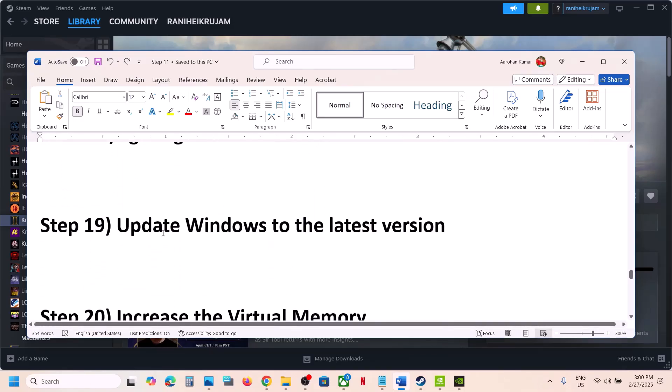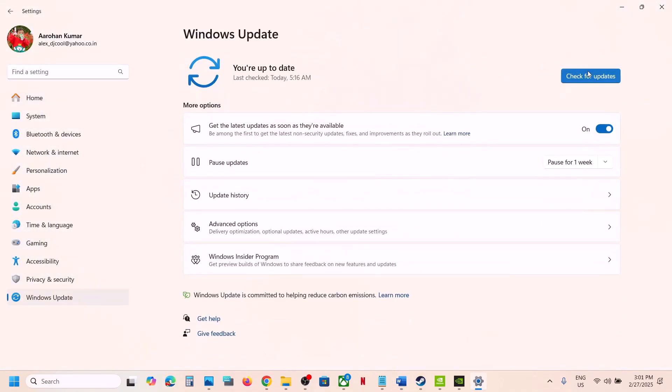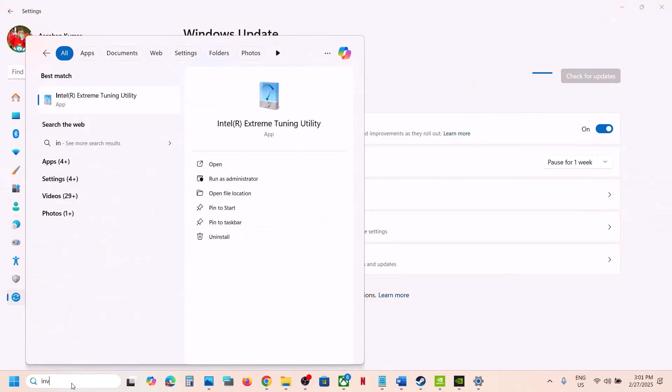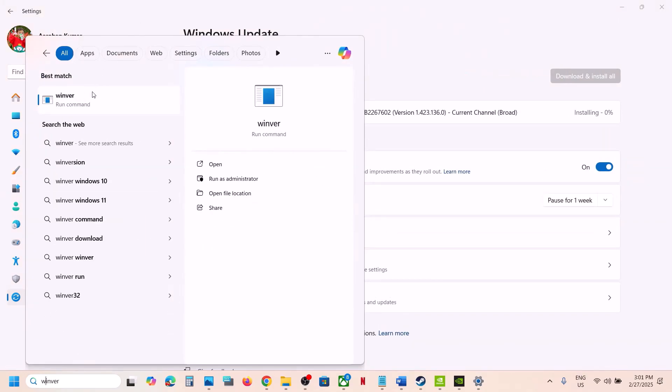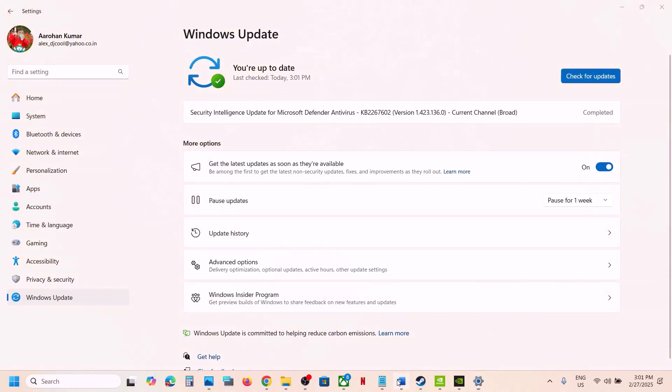Update Windows to the latest version — this is important. Go to Windows Update and click Check for Updates. Once all updates are installed, restart the computer. Make sure your Windows is up to date; the latest version is 24H2. Update your Windows to version 24H2 and then launch the game.